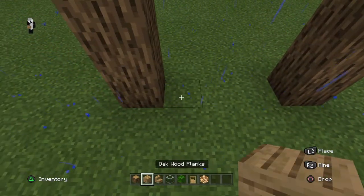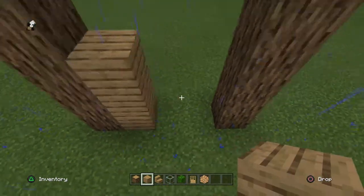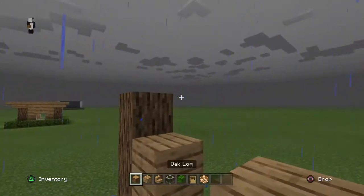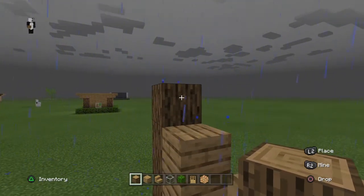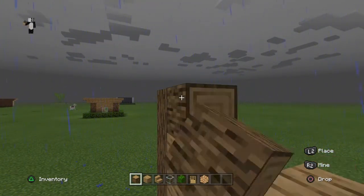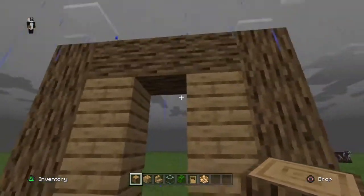You're going to need your oak wood planks and go up three blocks. Then get your oak log again and face it toward the oak log that's there, going one, two, three, and join it up together.